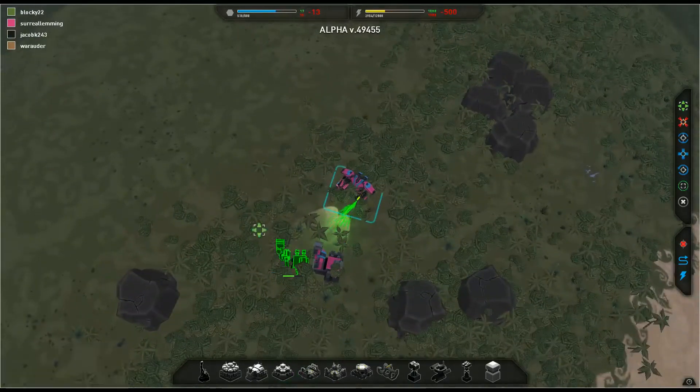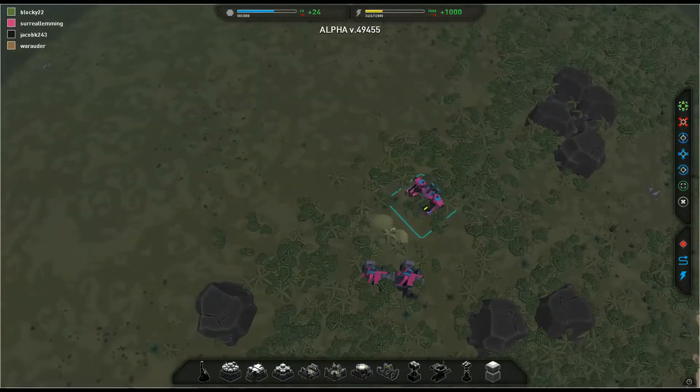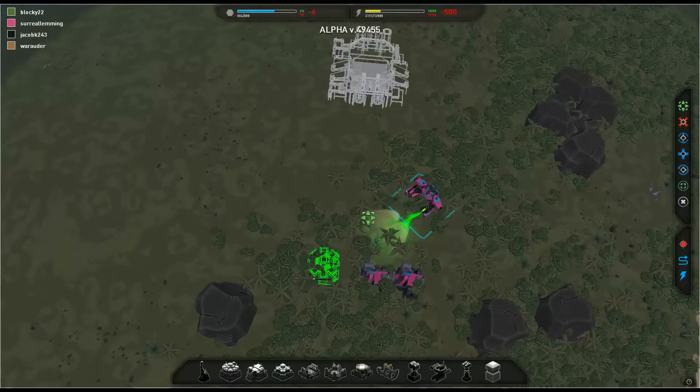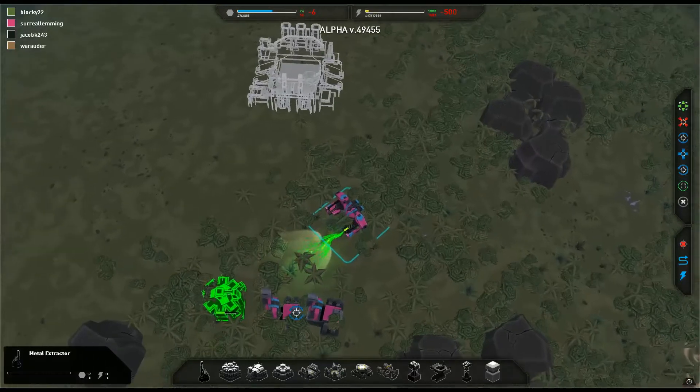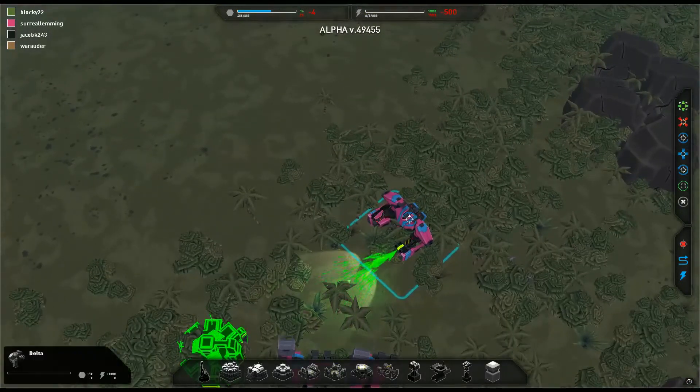I'd like to open up with two mass and energy. This used to be fine, but it has changed slightly. Now I'm running out of energy, so I might go mass, energy, mass in the future. The commander builds at a pretty decent rate and he takes only 1500 energy, which is great.